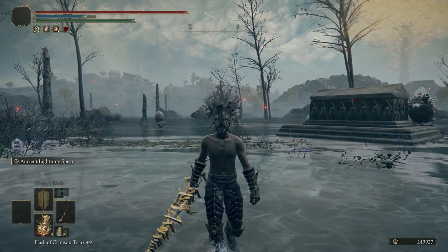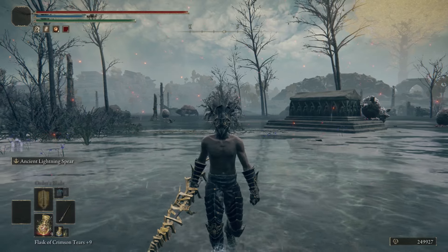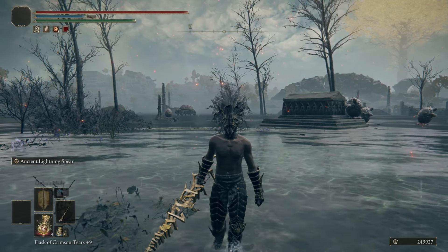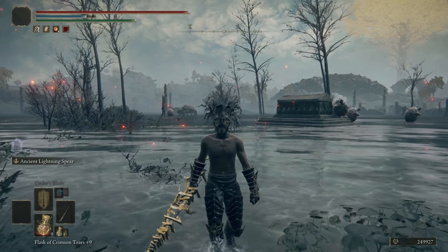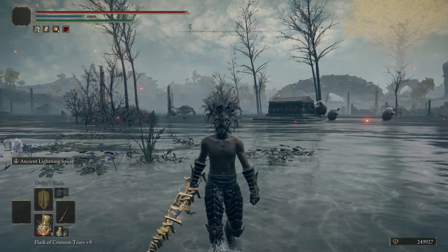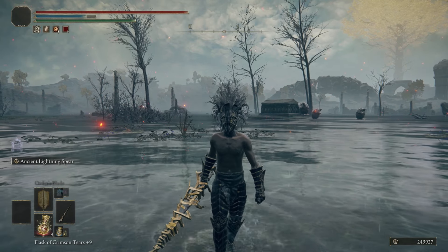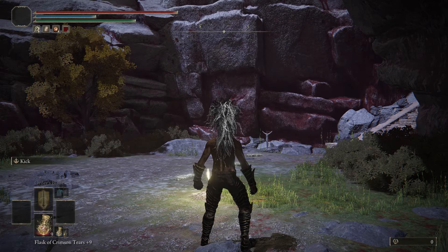Hey, how's it going guys, it's your boy WorldNumber4. Today we're going to be taking a look at some Elden Ring glitches. We got a total of eight glitches, they're all fairly simple and easy to do. Five of those will be held at the mausoleum entrance or close to it, two will be at the mountaintops of the giants, and one will be in the depths of the deep room. Without taking too much of your time, let's hop straight into these glitches.